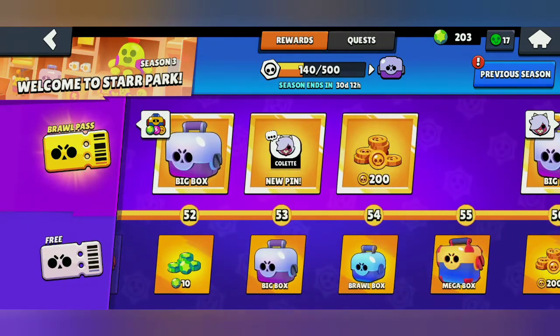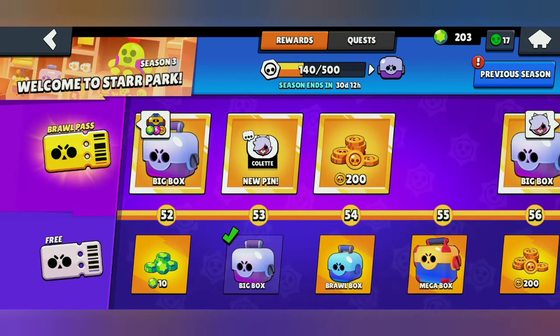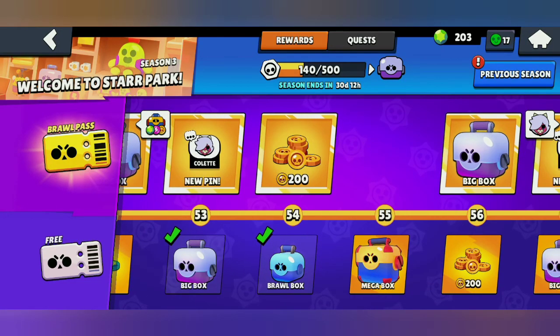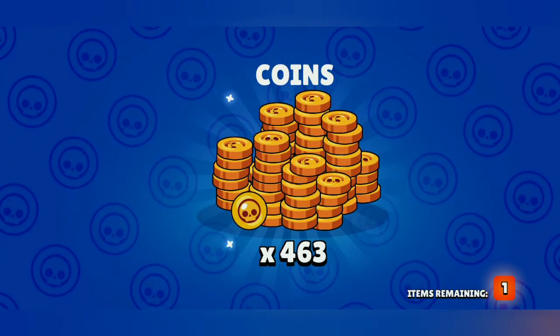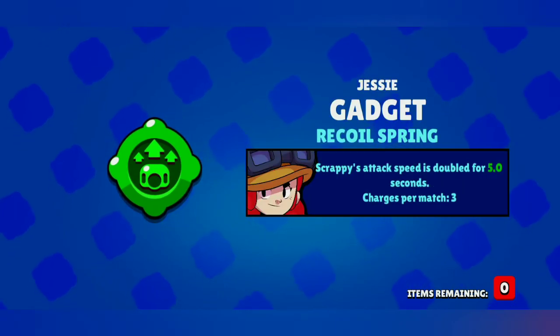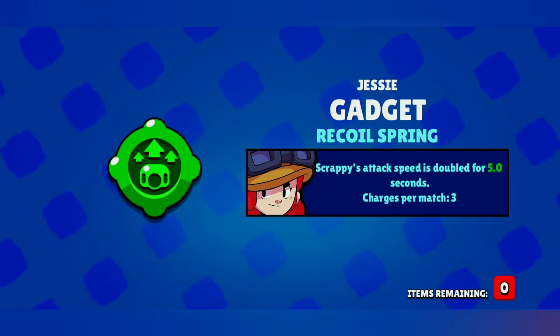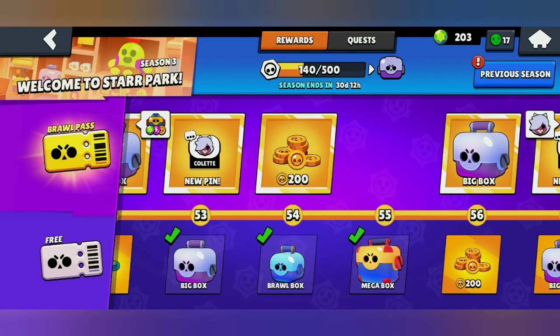From the tier 53 big box we got just coins, and from the mega box — something is there! It's the gadget for Jesse, which is Recoil Spring: Scrappy's attack speed is doubled for 5.0 seconds. I have now received both gadgets for Jesse, and both star powers as well.